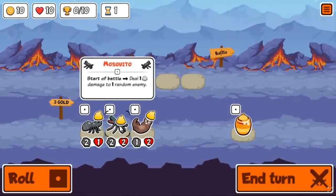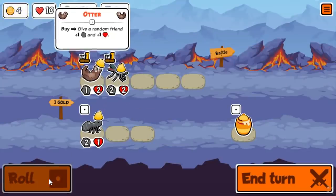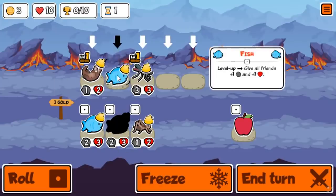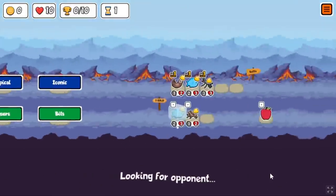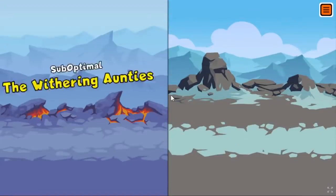This arena build came from a suggestion in the comments. It's not a particularly unique build — I've seen other people do it before — but it's still a pretty fun build to go for. That build is tiger, rhino, snake. Also, just ignore the fact that I tried to buy that fish on turn one. You can't buy four things on turn one, but you learn something new every day.